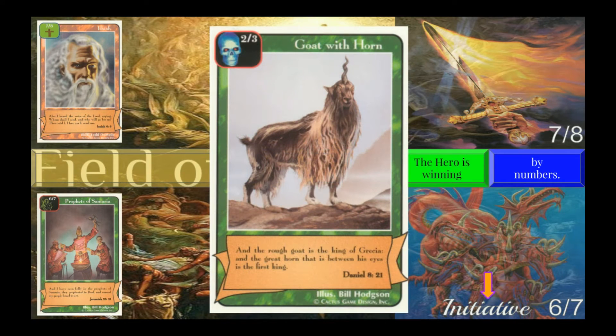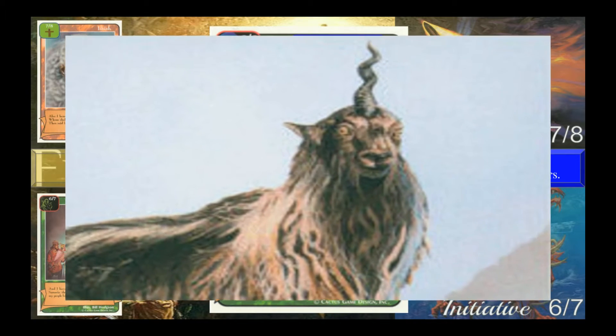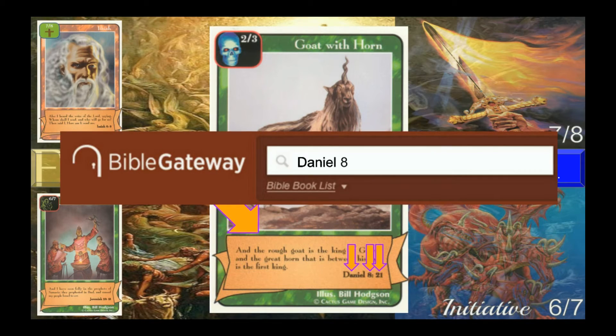This is an evil enhancement. Evil enhancements represent actions, concepts, or things that further the cause of evil. The skull — a symbol of spiritual death — tells me that this is an evil enhancement. This is Goat with Horn, and it's not as silly a card as you might think. Goat with Horn represents a vision of the prophet Daniel, where he saw the kingdom of the Greeks manifested as a demonic goat with a long, murderous horn. As you've probably noticed, there's a scroll on the bottom of every card, giving you the quote from which the idea for the card was taken. Goat with Horn comes from Daniel, chapter 8, verse 21.